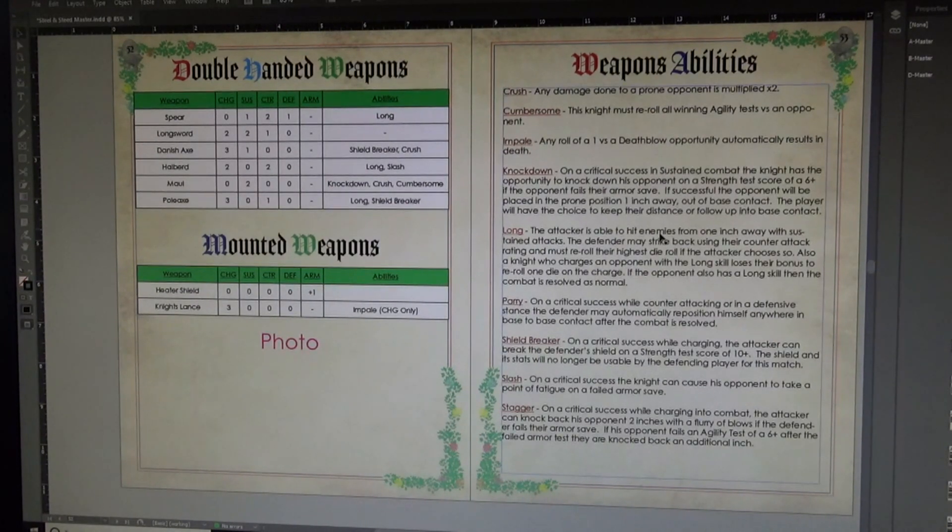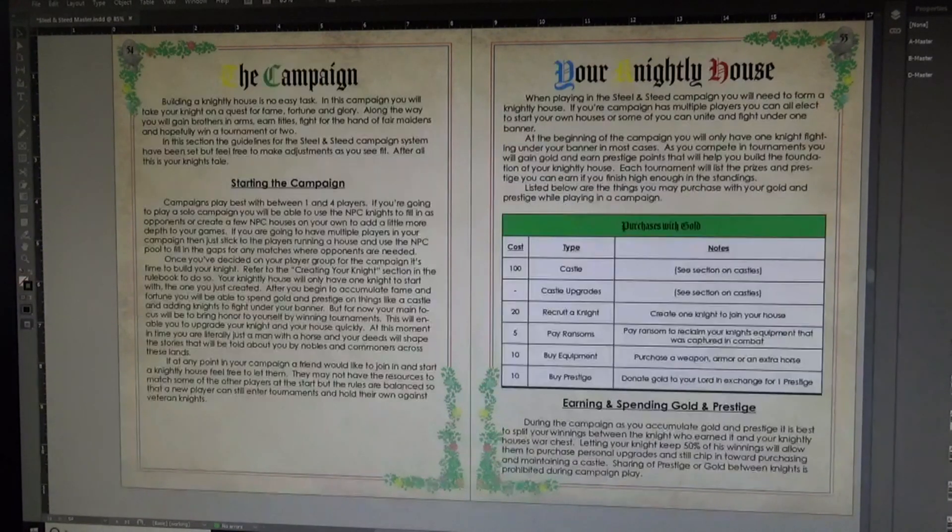The next page covers weapon abilities — all the abilities attached to your weapons and what they do. Whether attached to your knight, his weapons, his horses, or different equipment, there are all different sorts of abilities. Overall I think we're pushing close to 50, maybe close to 60 total abilities across all equipment.